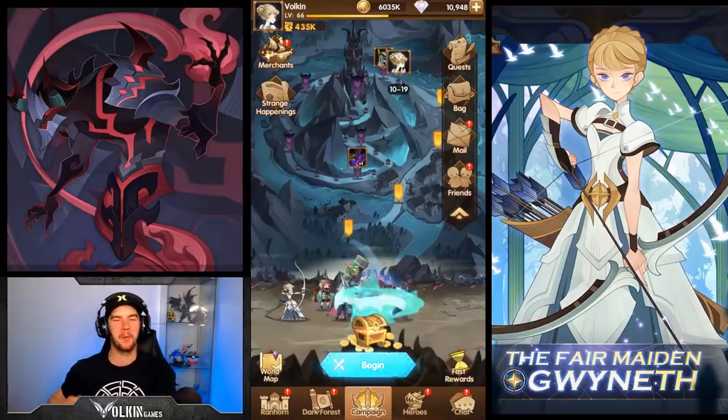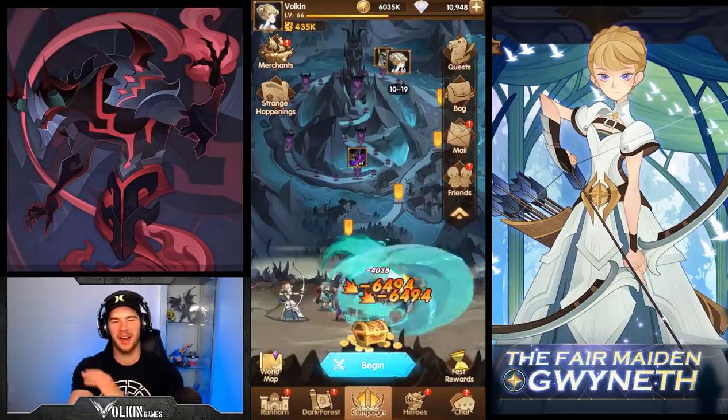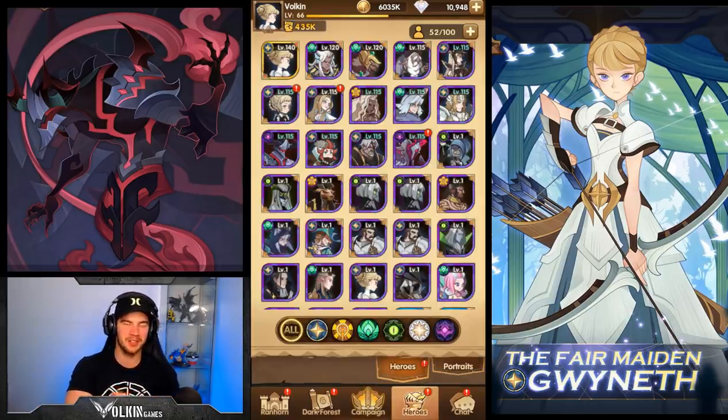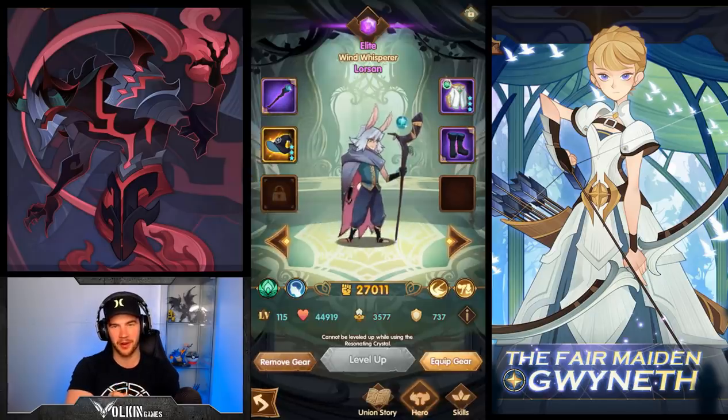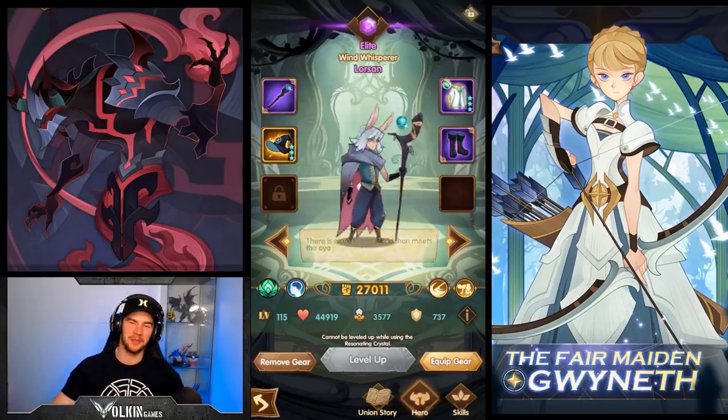Hey guys, welcome back to some more AFK Arena. In today's video we've got a really enjoyable combo to show you guys. I love Gwyneth, she's got so many good combos. In my last summon session I managed to summon the new character Lawson, and man is this combo crazy when you team it up with something else. So let's get into this video.